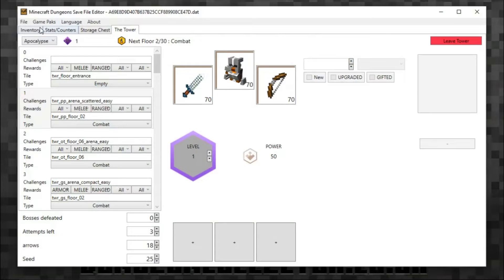I'm going to close Dungeons down because I don't want to corrupt any saves. I'll actually load that again just in case there's any other data it saves on exit. So here we are in the tower — the tower save editor. This shows the difficulty — I've got Apocalypse — how many enchantment points you've got (you can't edit that, it works out automatically), the next floor, what type it is, your inventory, and your artifacts.